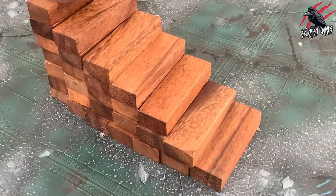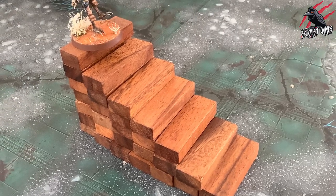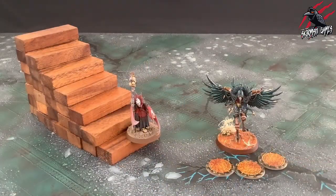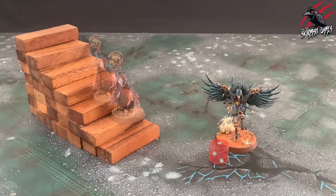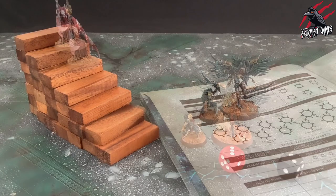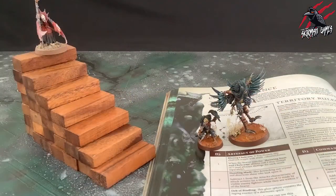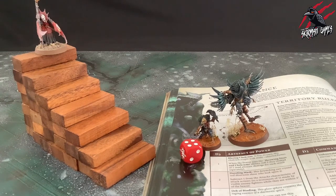There are 7 steps in the aftermath sequence and the steps must be completed in order as follows. Number 1: earn and spend glory points. Number 2: make injury rolls. Number 3: roll for destiny levels. Number 4: add and remove fighters. Number 5: search for lesser artefacts. Number 6: advance on the campaign progress tracker. And finally number 7: earn artefacts of power or command traits.